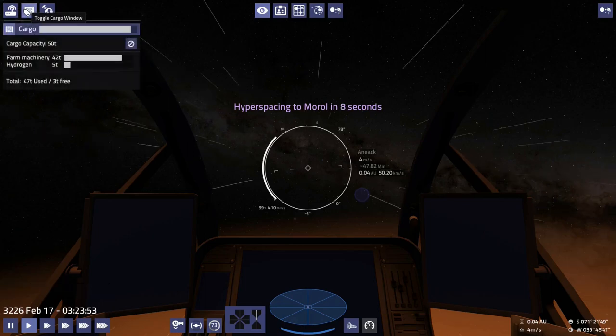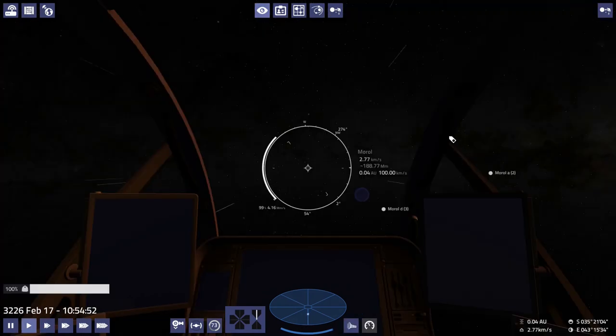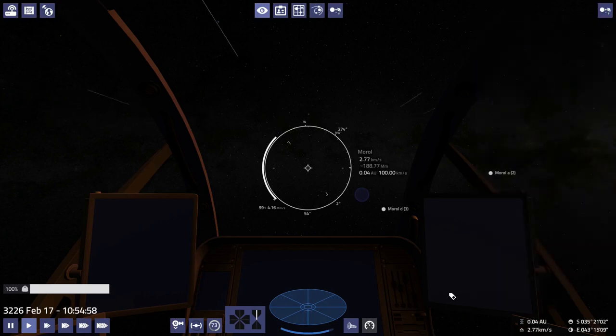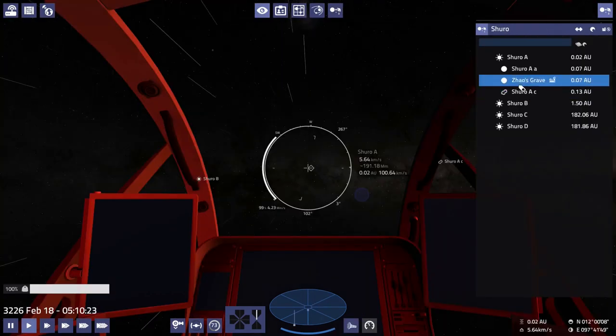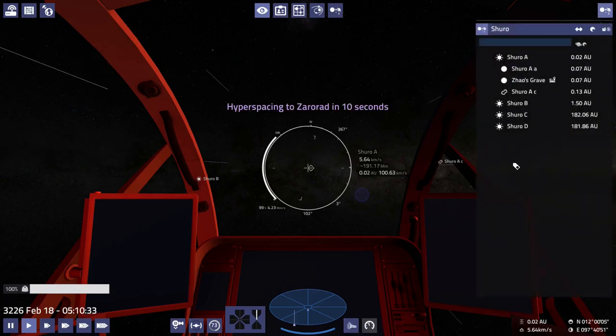Moral. How much fuel do we have? I think we've got two or three jumps left to Zororad. We could gas up here, but that's pretty far. We could buy fuel here, but why buy fuel when we have a fuel scoop?